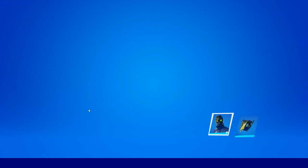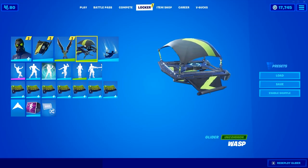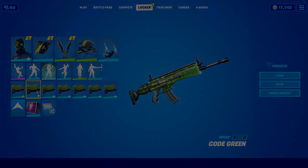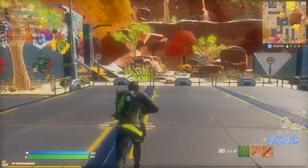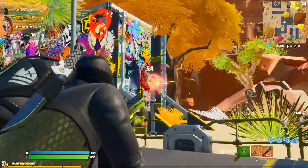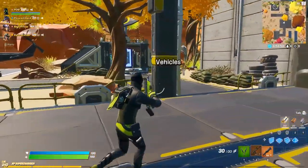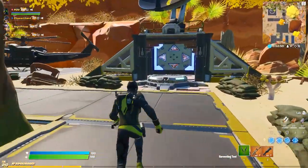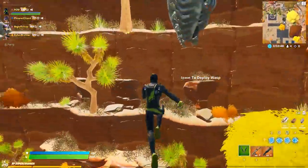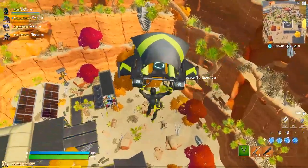It looks very basic on the color scheme but we're getting more green — I love it. You know we're getting it, yes. For this gameplay we are using the Wasp glider and the Code Green wrap. The Wasp glider is one of my favorites — you don't see a lot of people running it, and it looks great with this skin.